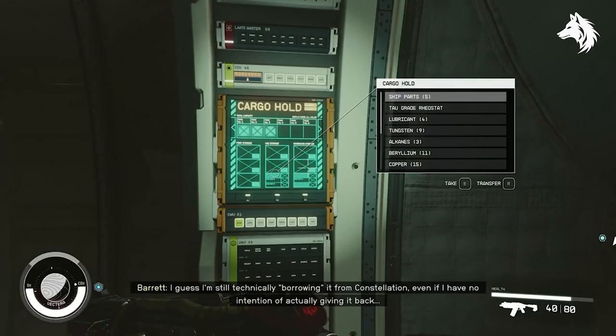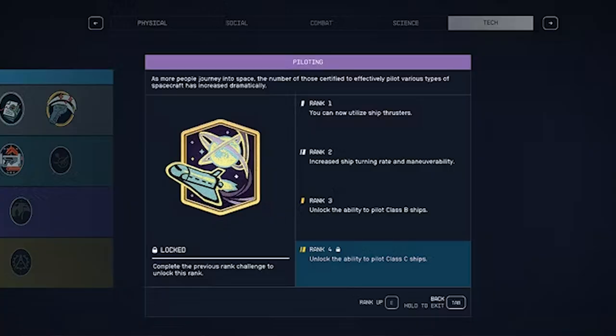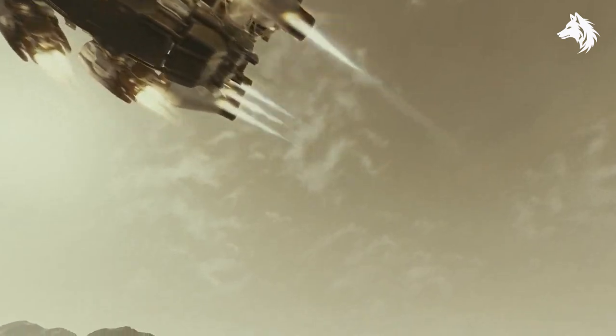Next we have piloting. Even though you won't travel through space all the time because there's things like fast travel, being good at flying ships is really important. As you level up in piloting, you'll make your ships easier to control. At ranks 1 and 2 your ships become more manoeuvrable, and when you reach ranks 3 and 4 you'll be able to use really good ships. So it's a good idea to unlock the piloting skill early so you can get the best ships available from earlier in the game.